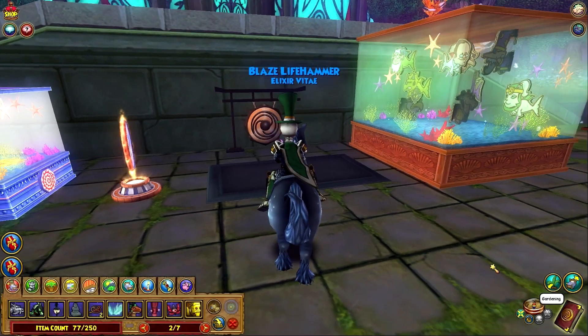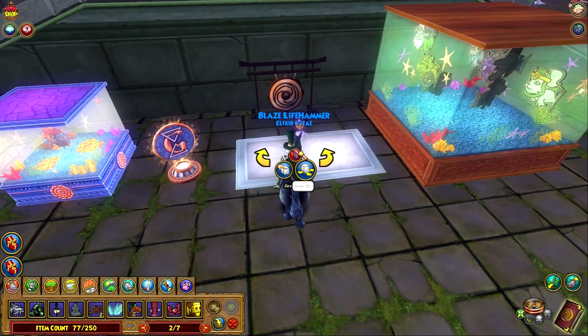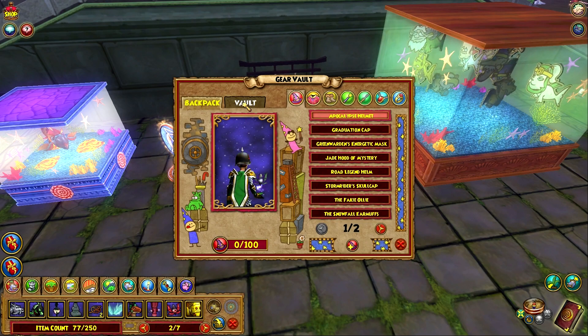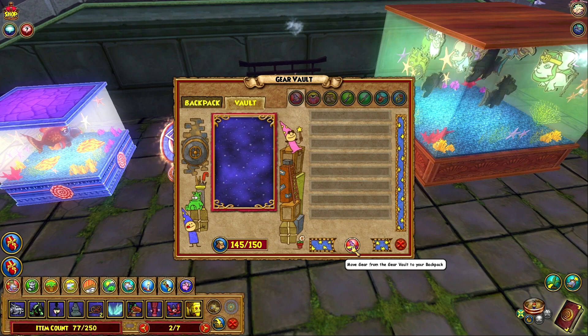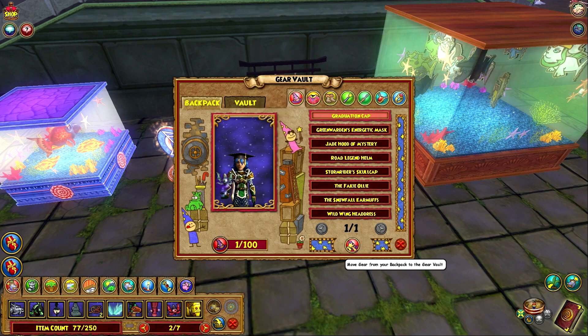I do hope they change it, because the Seed Vault looks pretty nice. But it works the same as the Seed Vault — you can open it like this, go straight into it, and place things in your vault. It says it can hold 100 things. All you do is go in your backpack and start moving stuff.